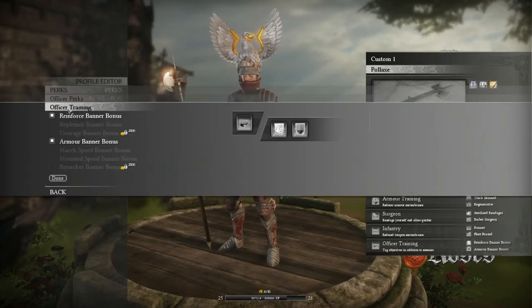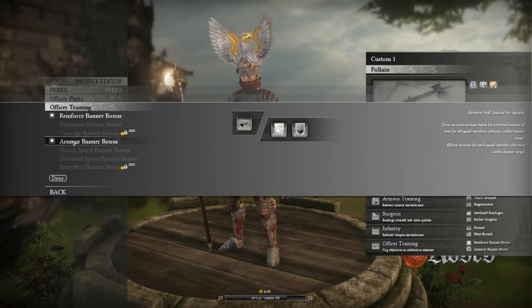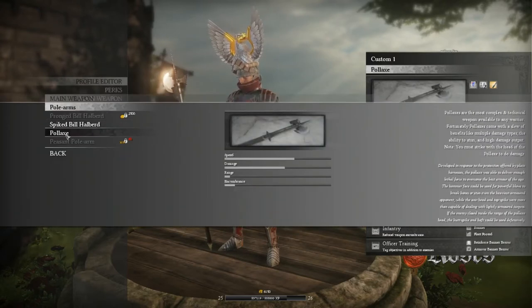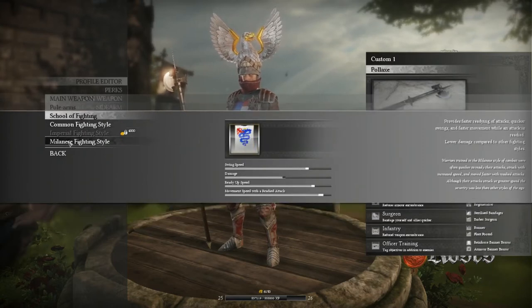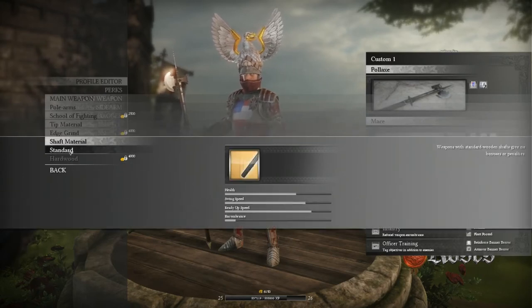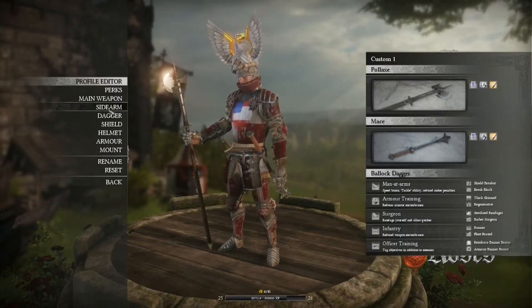My movement perks will be Runner and Fleet Footed, and my officer perks are going to be my Damage and my Armor Buff. For my main weapon, I'm going to be using the Pole Arm and the Pole Axe, which is a level 20 unlockable weapon. It is amazing. I love this weapon so much.